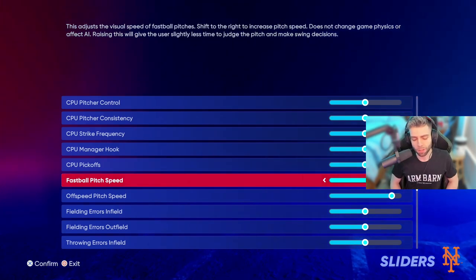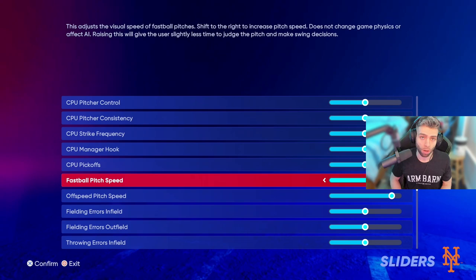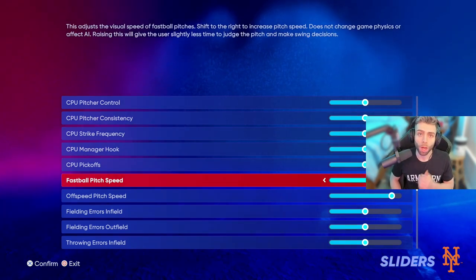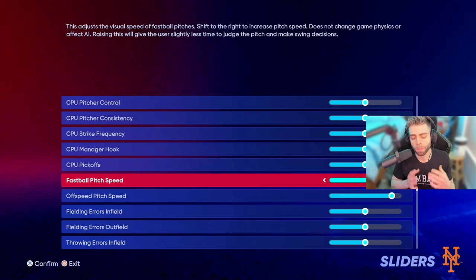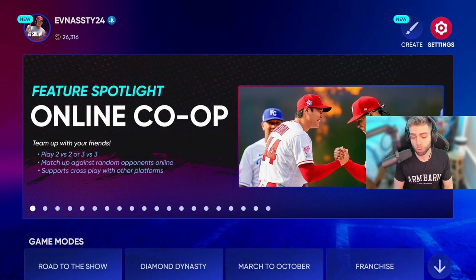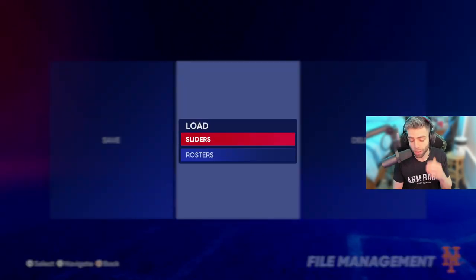I want to see faster fastballs and crazier off-speed pitches when I'm hitting in practice — that will get you ready for online. Online speeds are faster than offline speeds, so practicing on Legend or Hall of Fame offline will not help you online because they're different. There is a much bigger delay and the timing is tougher online. When you back out, it's going to ask you to save — go ahead and save your sliders.